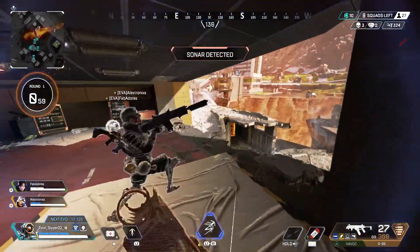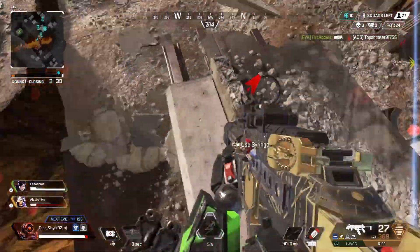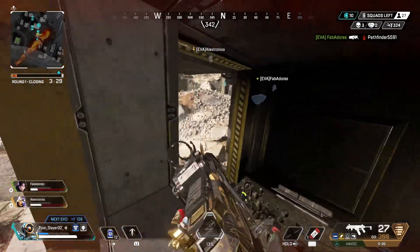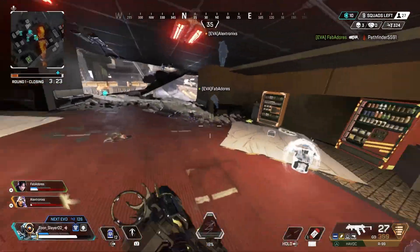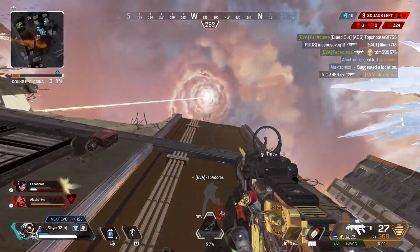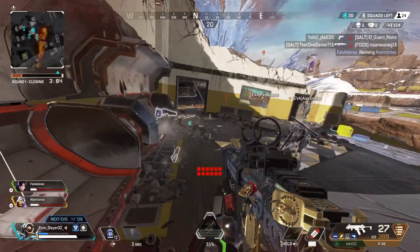I'm looking around seeing where enemies might push from — I don't see them yet. I put a zip line down, then meant to use the grapple on top of it but missed. I'm surprised they didn't follow me. I put another shield cell on and try to help out my teammates. I'm moving up to give support, trying to figure out exactly where they are — my teammate got it. I was a little lost there, not gonna lie, but it's okay.